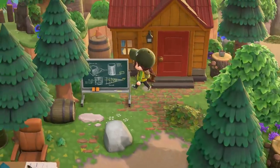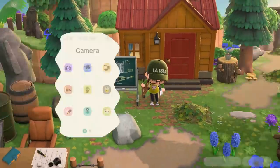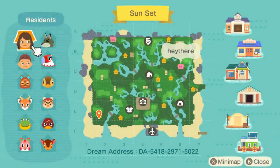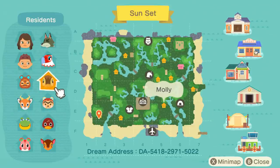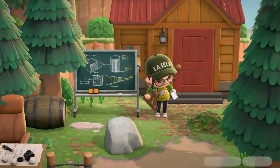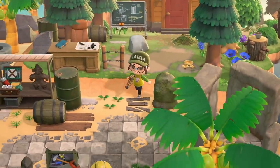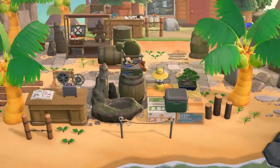I'm pretty sure this is Hazel's house — yes it is, my baby! I didn't even look to see what villagers she has. She has Bill, Hazel, Molly — I love your villagers, they're so cute. Hazel's house is perfect for a forest island like this. I wish we could change the outside of their houses, but I understand why we can't.